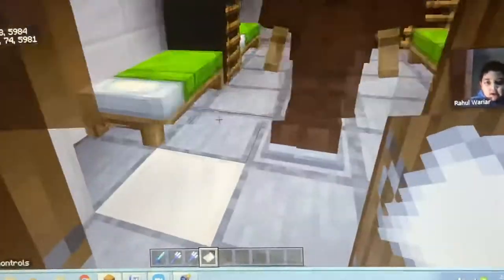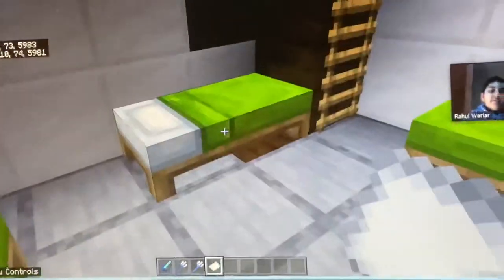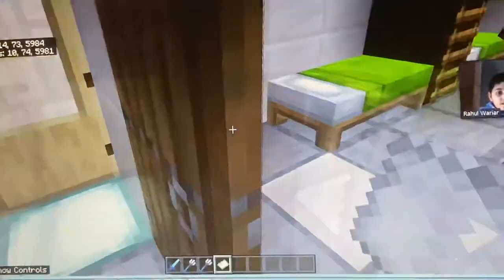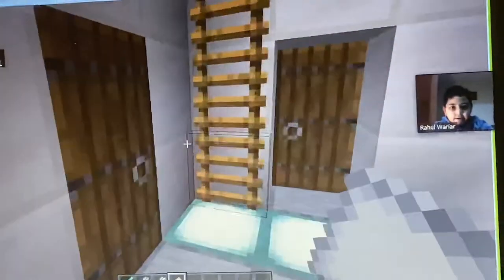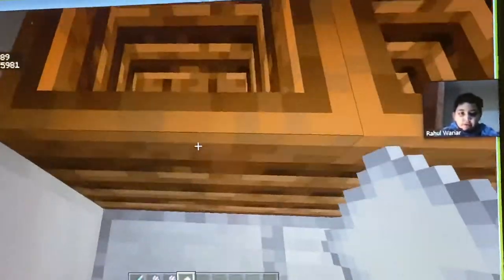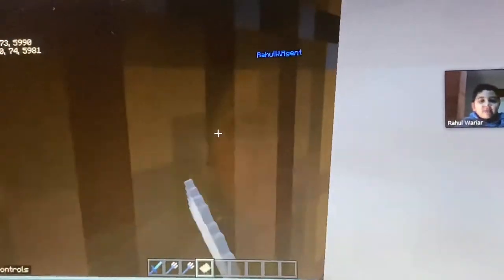Here we have the stairs, and we have the room for all the workers of the rig — there are a lot of bunk beds here. We also have a restroom and a laundry room. You drop your clothes in and they get washed and come back to you all clean.